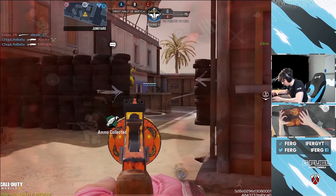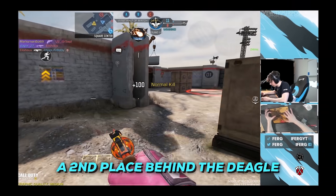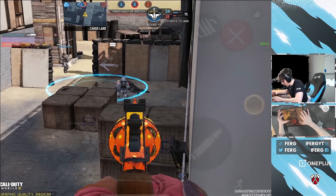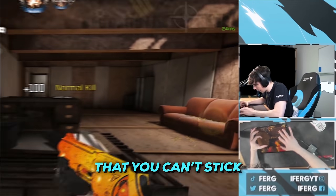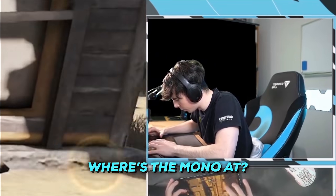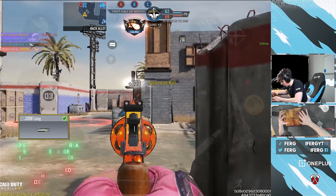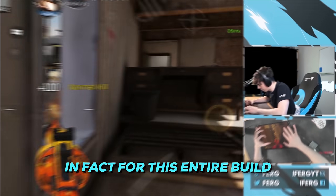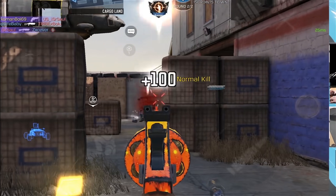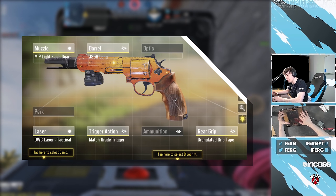The J358 — a pistol that once used to rule the world, but now is a second place behind the Deagle. This was the OG of all OGs. The only problem with this gun is that you can't stick a monolithic suppressor on it. My barrel attachment is actually the long barrel, and for this entire build I pretty much just focused on range and bullet spread accuracy so that I can be more versatile. I got it already? J358 complete!